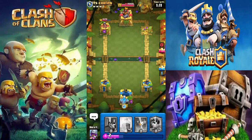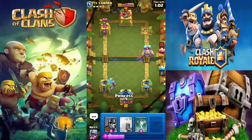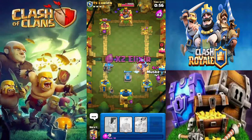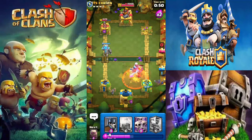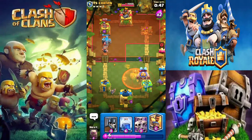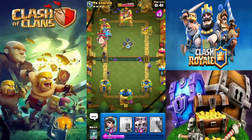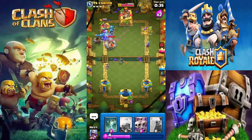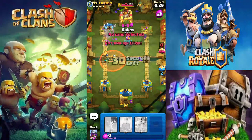He just played an Elixir pump in front of a Ram Rider — okay, I mean if that's what you've got to do to block damage. The E-Giant is kind of broken in draft because it's not the easiest card to defend, but we cleaned it up pretty nicely. I'm going to support this push — that tower is definitely going to go down. Look at the Princess value — double stack Princesses, that tower's down!